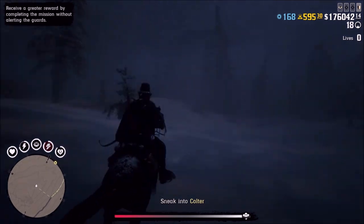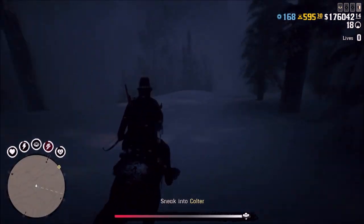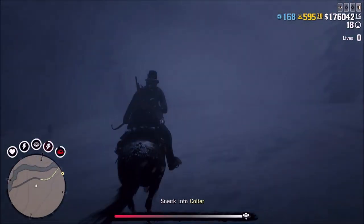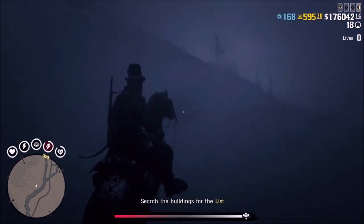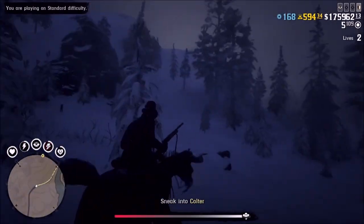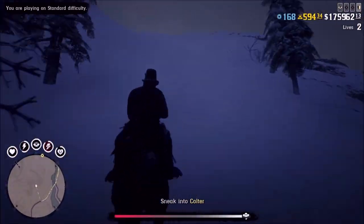If you start off on this side where I am right here, just cut across basically the snowy field in the middle here, kind of at a diagonal from where you start. Once you get across, there will be a little road — cross that. And then after that road, there will be a little bit of a river. Cross that too, and then just stay on the left side of the river. Go up towards Coulter and climb up on this snowy hill right here.